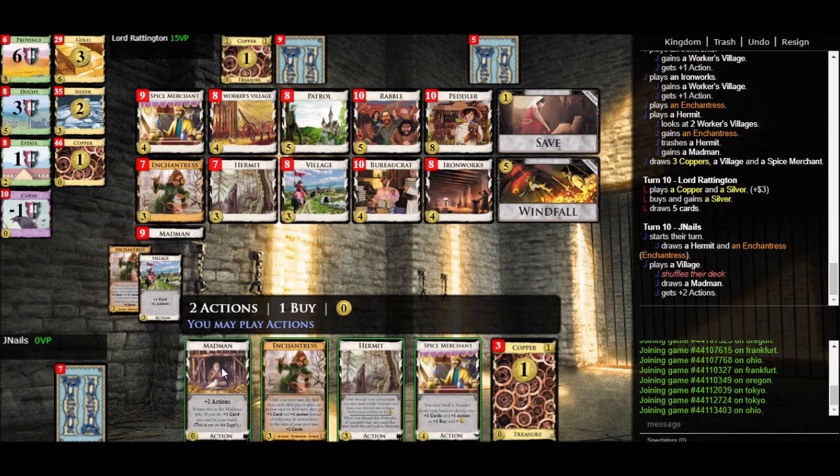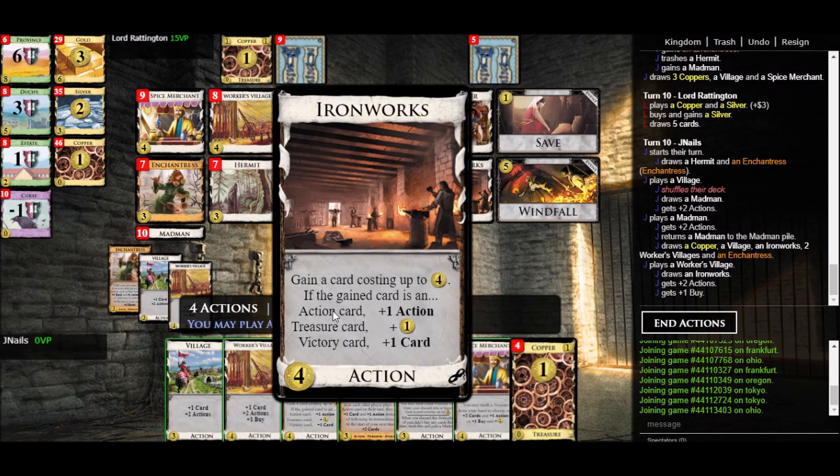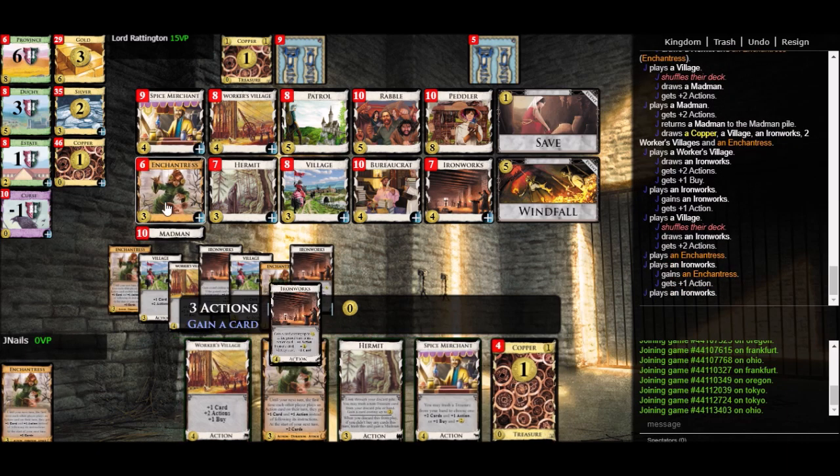Let's draw and play our Madman. Now we've got plenty of cards. I'm overdrawing my deck at least for this turn. The thing I'm thinking about is I could gain cards with Ironworks first, play those before playing the draw cards, put some cards into the discard pile and immediately draw them up. I've got four actions already plus two more coming in and only three terminals, so I could definitely add a few more terminal actions without being over-terminal. I think I'll gain an Ironworks and draw it back up, then gain one, two, three — I have six Villages and only three terminals, so I'll just gain three Enchantresses. Now we'll have plenty of draw.